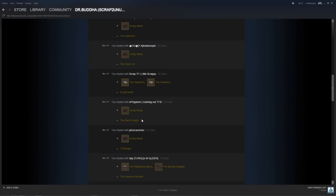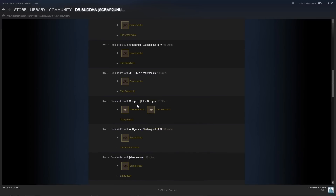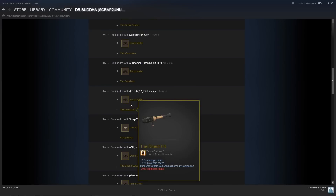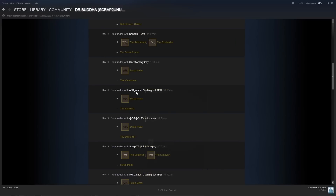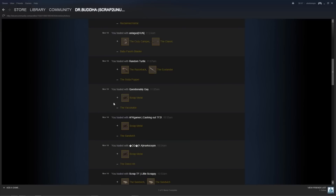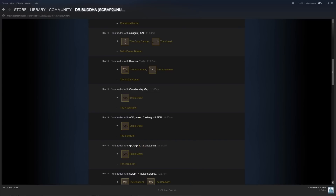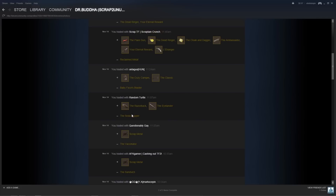Next, a guy wanted a Backscatter so I sold that to him for scrap. Then a guy wanted a Sandwich, so I traded scrap.tf for a Sandwich, but before I could trade him another guy traded me — he wanted the Direct Hit, so I sold that to him for a scrap. Then I finally got to the guy who wanted the Sandwich and sold him that for a scrap. There was a guy who wanted the Vaccinator, so I sold that to him. Then a guy wanted the Soda Popper, so I sold him one for a Razorback and an Eye Lander.